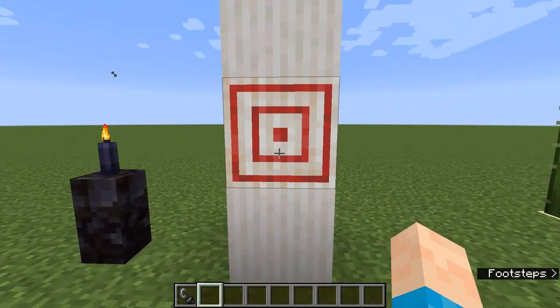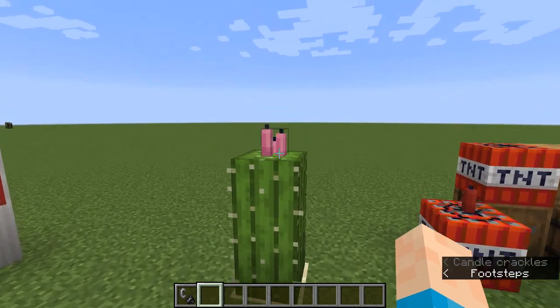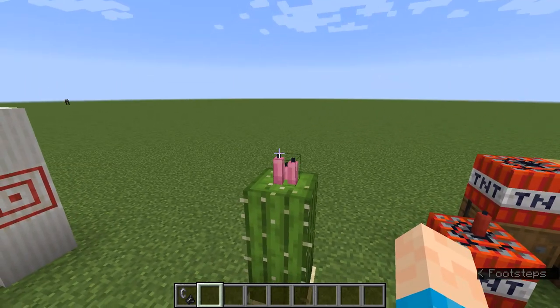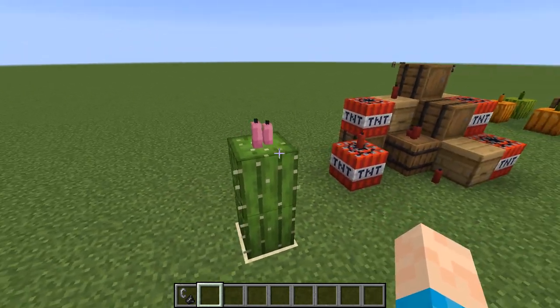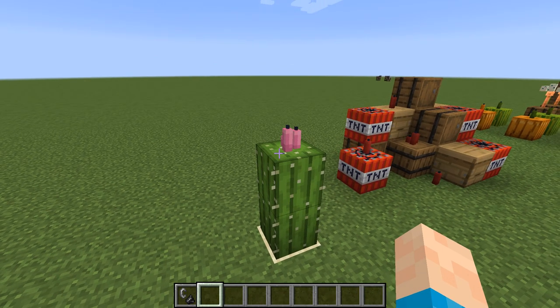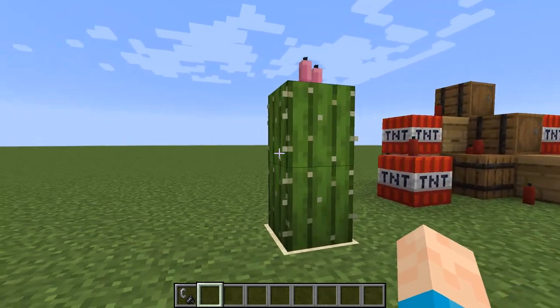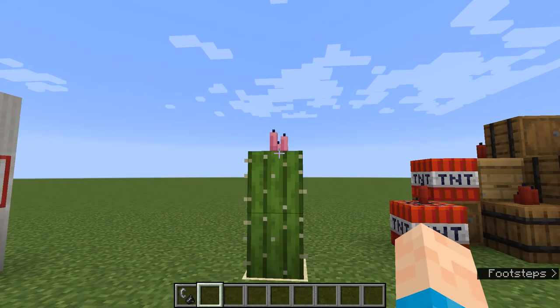Next we've got a cactus with pink candles on top — the pink candles actually kind of give off little flowers, like the flowers you sometimes see on cactuses. I'm not sure if that's a standard Minecraft thing or an old texture pack I used to use. It's just a little thing you can add to make your cactuses look a bit better. Obviously for aesthetic purposes only — you can't make them functional because you will lose your candle every time.